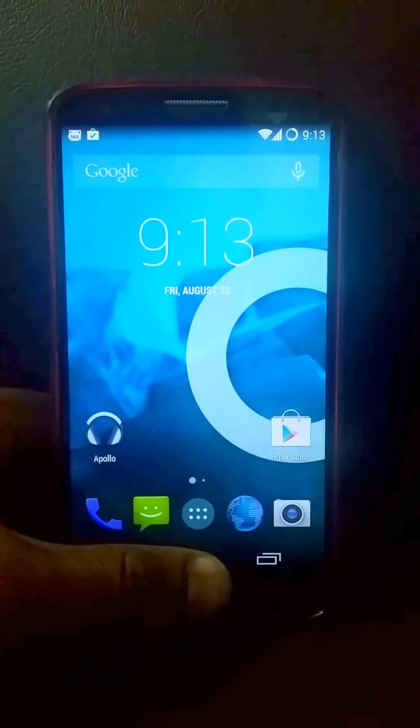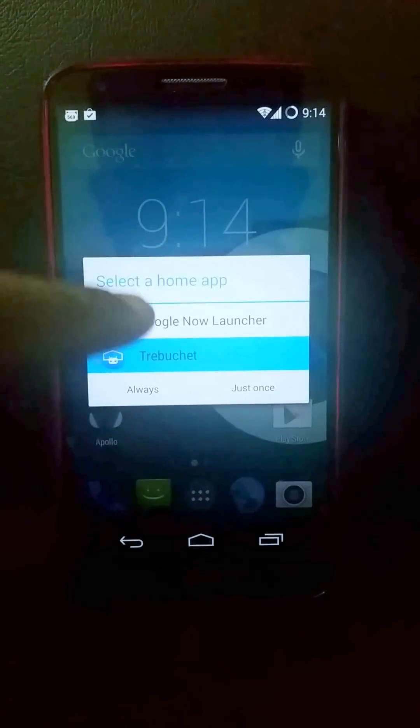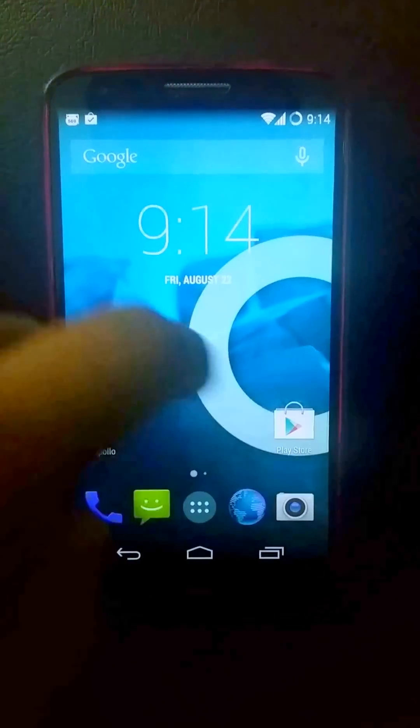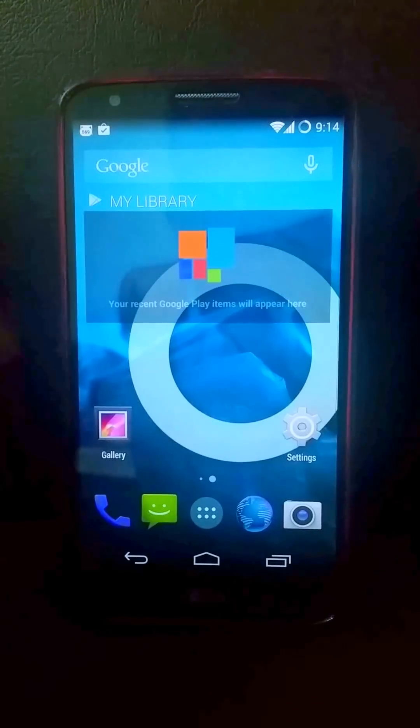This is a standard lock screen and a standard home screen. It comes with two launchers built-in: the Trebuchet launcher, which is a single launcher, and the Google Now launcher. Currently using the Trebuchet launcher, and you can swipe to the sides to get the widget area where you can tap and set options.